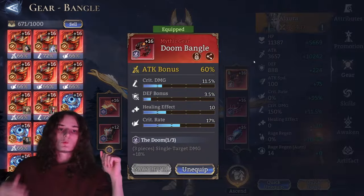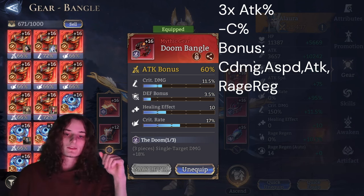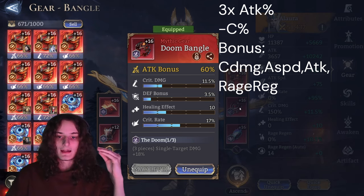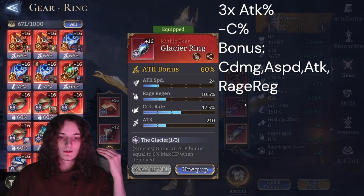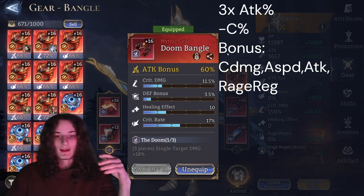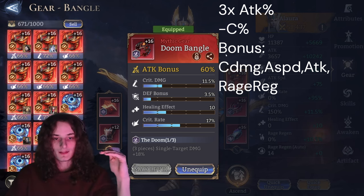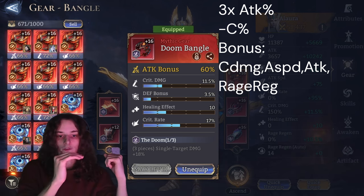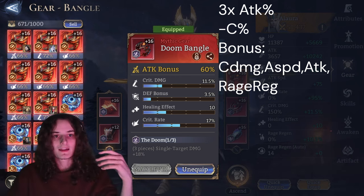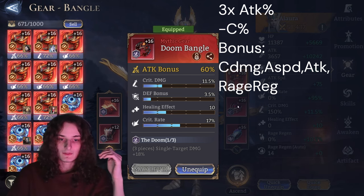On the right side, we are running a broken set — no set effect — which is totally fine for mid-game. The split is a triple attack percent, so three times attack percent as the main stat. Aim for at least attack percent with crit rate, and then as a bonus, crit damage or attack speed as substats, with attack flat or rage regen as less important substats.